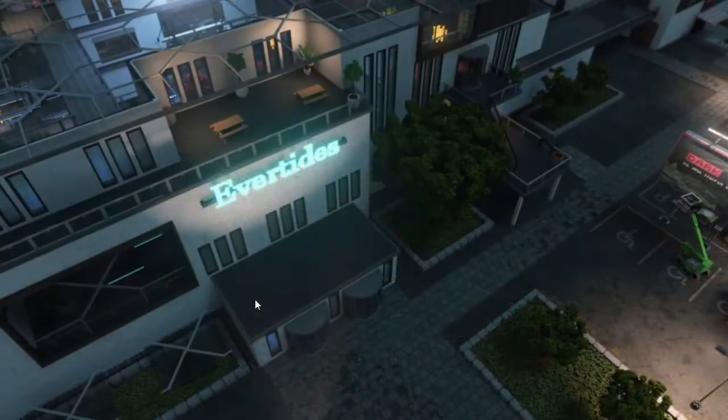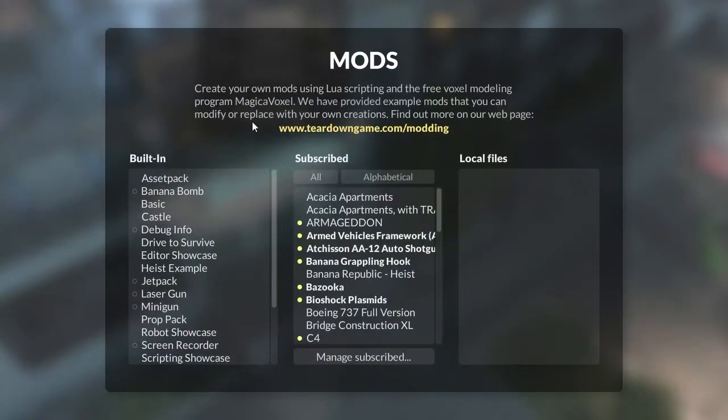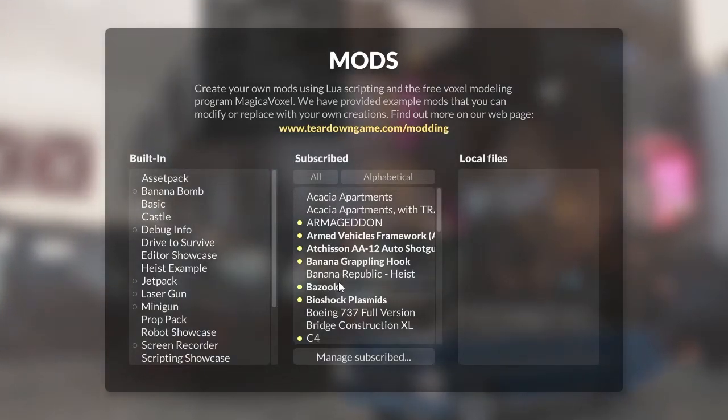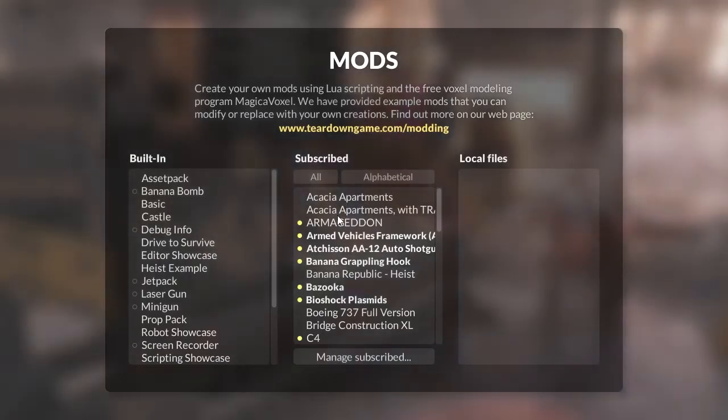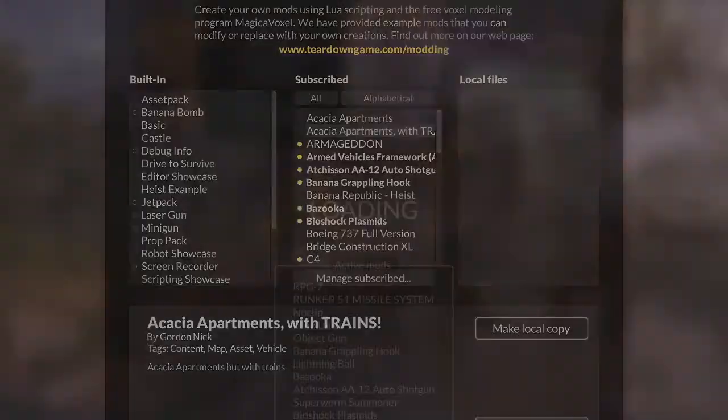What's up guys, welcome to Teardown. I'm just going to test some things — I got a whole bunch of weapons and a whole bunch of things. I'll load up some maps. What should we do? Arkea apartment, trance — sounds fun, let's do it.